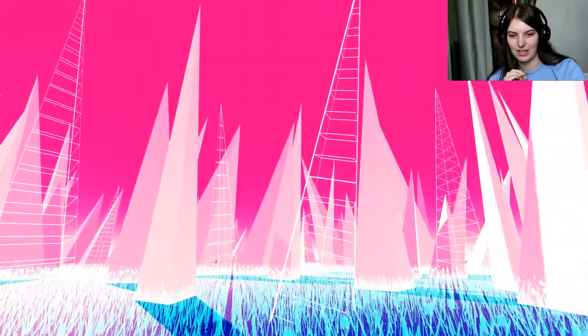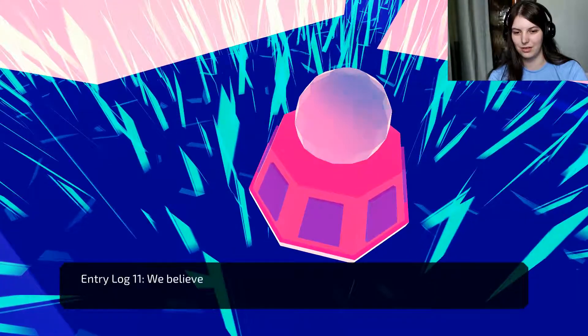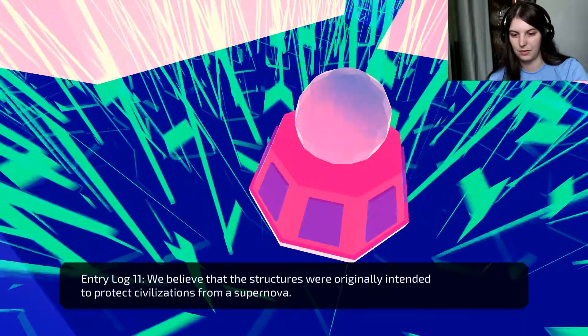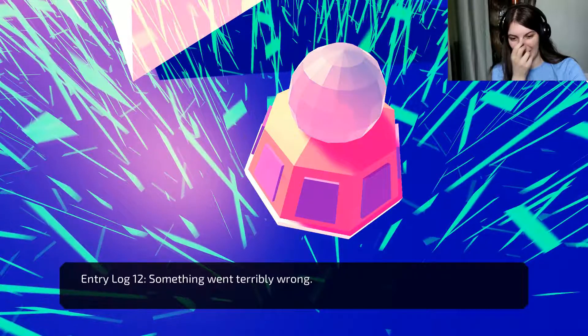We're in a grassy field now — how lovely. If this game's not making total sense at least it's pretty. Looks lovely, certainly unique in its designs as well. Final two nodes — or is there more to this? We believe that the structures were originally intended to protect civilisations from a supernova. I get it, that makes sense. So what's the problem with that then? Something went terribly wrong.